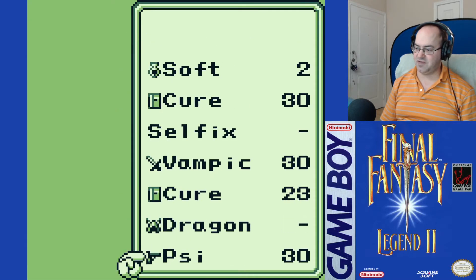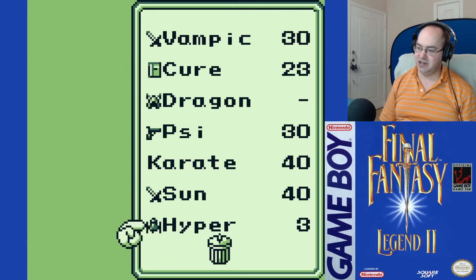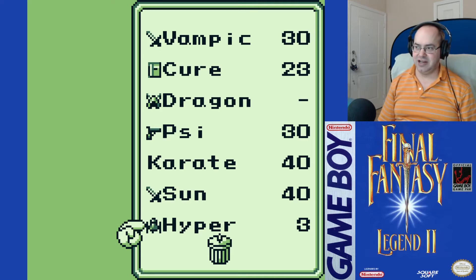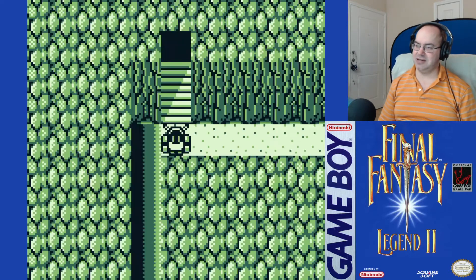The Hyper Cannon — as much as I want to equip it on the robot, I don't know what it does. I assume it instantly kills enemies, except for bosses. But do I want to equip that on Robo? I don't know honestly.